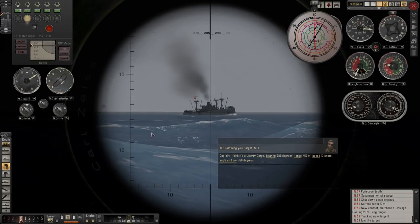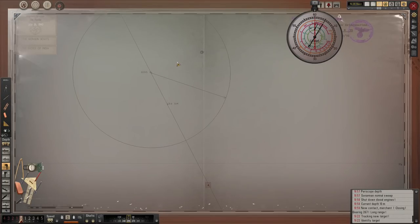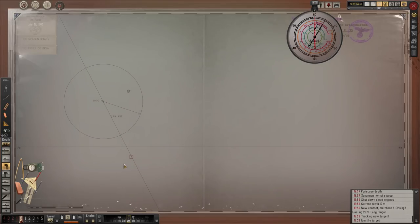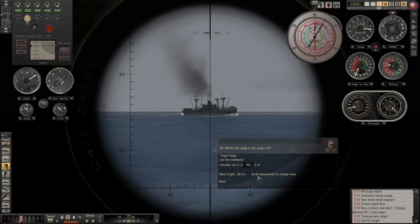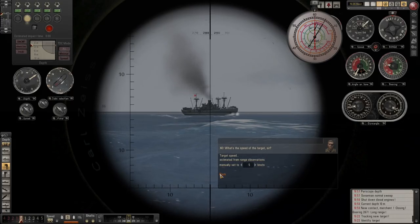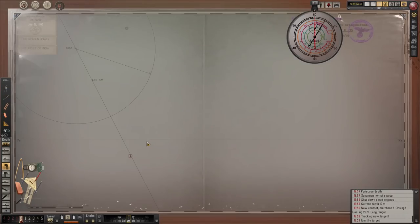Right. We've got the bearing, we can calculate the range. The range is going to be 700 metres. Is she still on the line? She's still on the line — perfect. So she will be 700 metres when we are ready to go, which is grand. Speed we believe is about five knots, so we'll get that popped in. We can always do another quick speed calculation. Angle of bow — we can quickly calculate that, or we can wait a little bit — it'll be easier when she's closer.